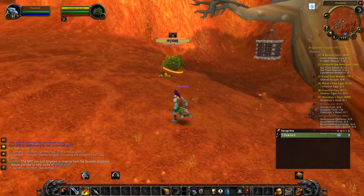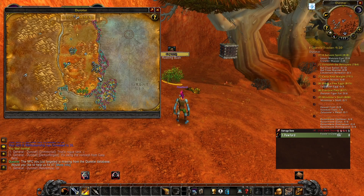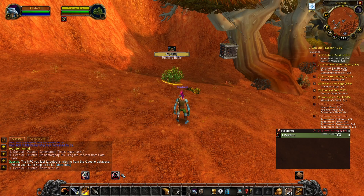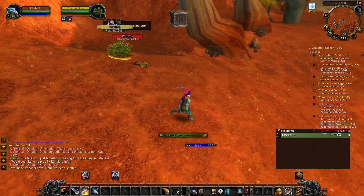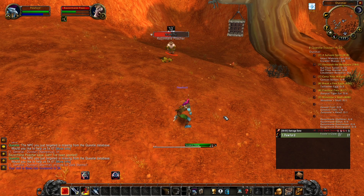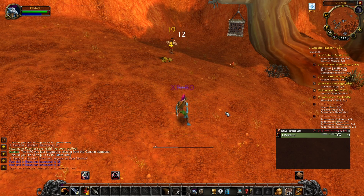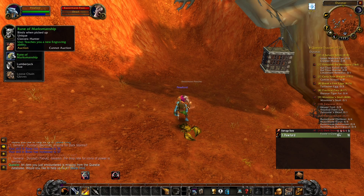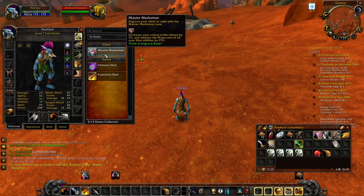One of the next runes you will have the opportunity to encounter on your journey goes onto your chest armor slot, and is the Rune of Marksmanship. You will want to make your way west of Razor Hill, just past the last couple of Quillboar encampments on the south side of the road leading to the Barrens, and locate this rustling bush. Cast Hunter's Mark on the bush to reveal the Razor Hill Poacher. Defeat the Poacher and you will loot your Rune of Marksmanship. Master Marksman gives you a 5% increased chance to crit across the board and a 25% mana cost reduction on all your shots, which is huge and is definitely something you'll be using early and often on your armor.